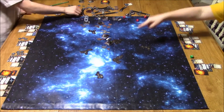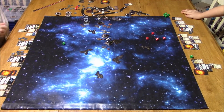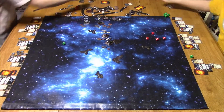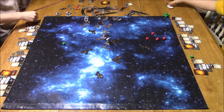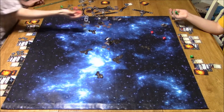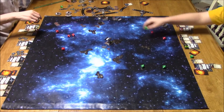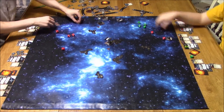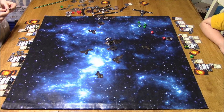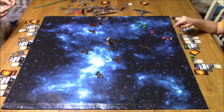The TIE Advanced shoots the Y-Wing — two crits. With Merrick Steel's ability, he gets to look at three damage cards and choose. He picks two direct hits, dealing five damage to my Y-Wing instantly and knocking it out. Then Quick Draw is eliminated after receiving two more hits, leaving two B-Wings versus the TIE Advanced. Merrick Steel has one shield remaining — possibly a roll error where Vinny took an unneeded hit and gets a shield back.